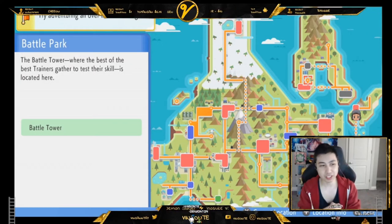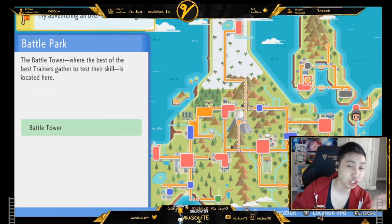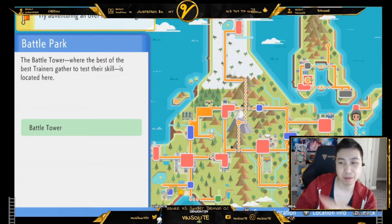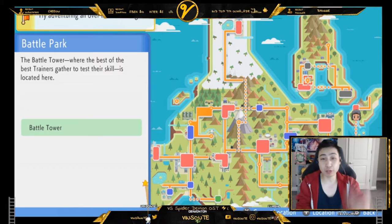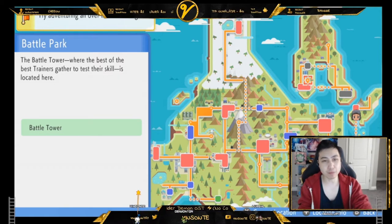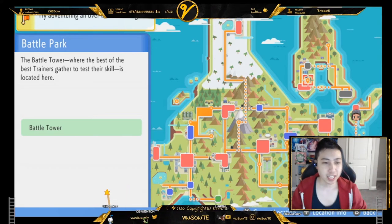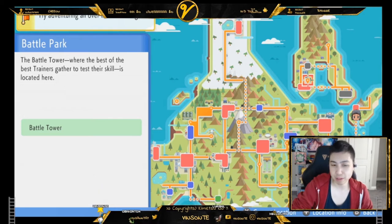There are two ways to get a hidden ability. The first way is through the Battle Tower, which requires 200 battle points — that does take a long time in my opinion. The second way is the Poke Radar, but only specific Pokemon exist in the Poke Radar, and those are the only ones you can get hidden abilities for using this method.